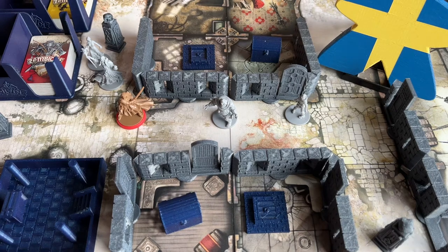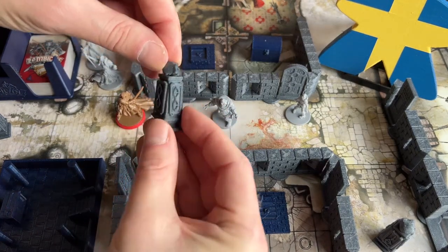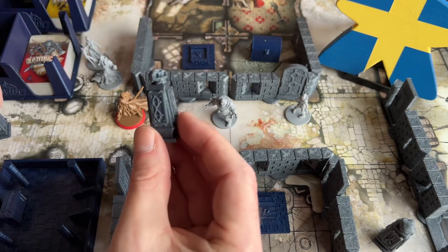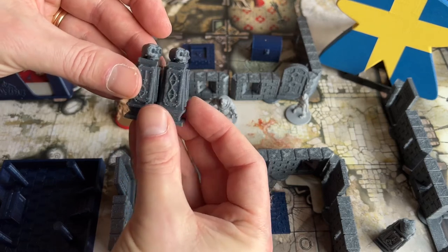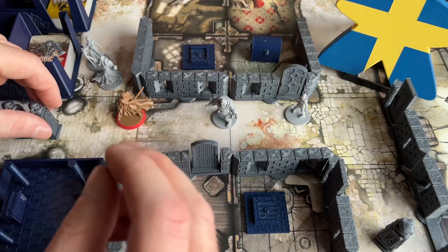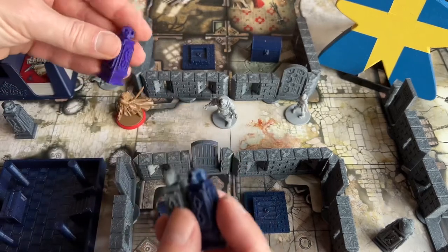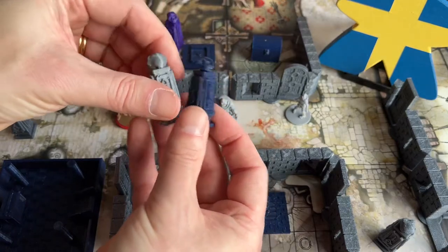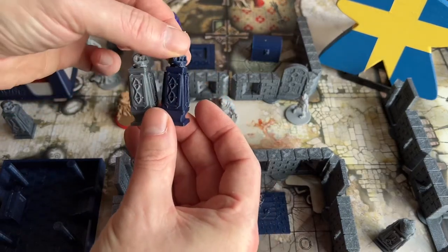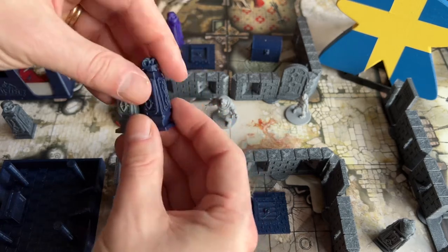Next up is the spawn pillars. This one doesn't actually have anything to do with Zombicide or Black Plague specifically, but I found them on Thingiverse and think they are really cool. I have printed a lot of them so I won't run out in the game. I have also made some different colors for the necromancer. I don't have green PLA, so I chose the blue one for blue and the silver one for green, but it works for me.